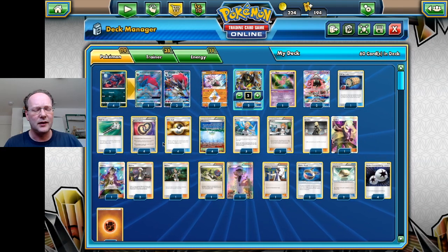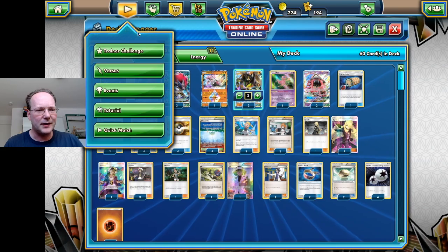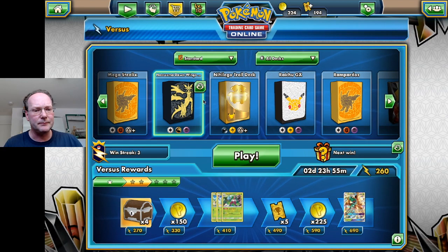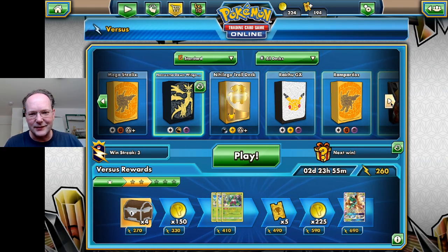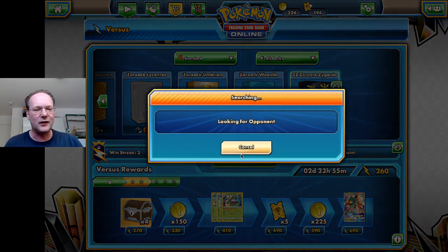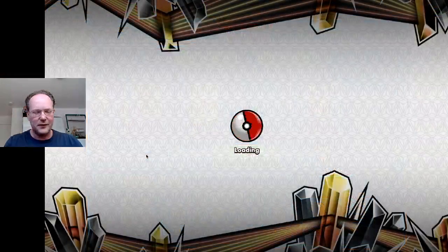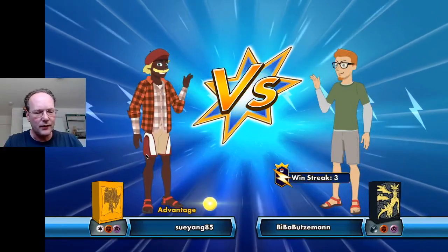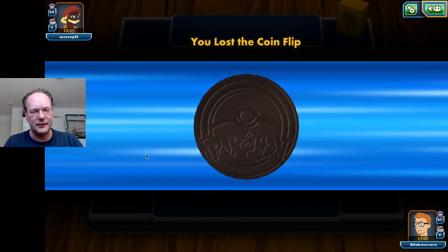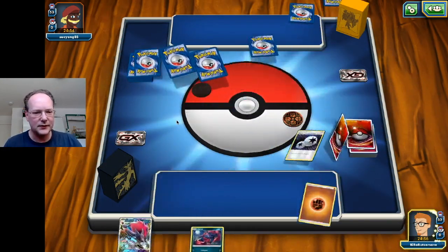I'll post a copy of the deck list in the description of this YouTube video. Let's get at least one game done before I head out for dinner tonight. The deck is easy to find since it's ZZ — Zoroark Zygarde — so it's at the end. I currently have a win streak of three games, let's see if we can make it four. We are playing against a deck with Psychic and Fighting, so probably some Buzzwole variant, which will make it challenging, but that's fine.